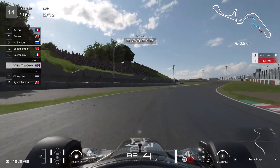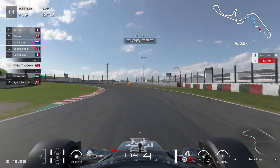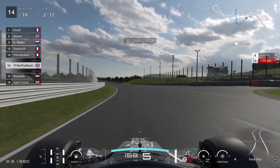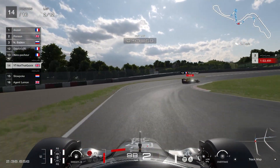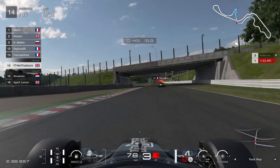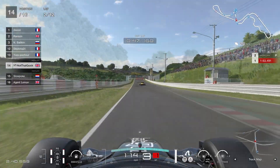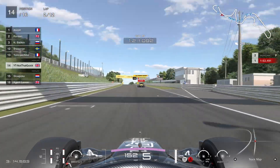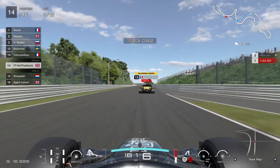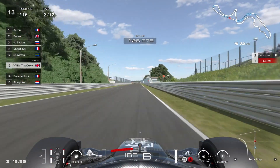We begin our journey to collecting some places back and moving up. One player there deciding to park on the apex of the corner, possibly to admire the scenery — we're going to drive straight through him because that's how cars work. A brief little glimmer of hope as this car gets himself a nice little penalty by exiting left; he's going to serve his penalty here and through another car we go.